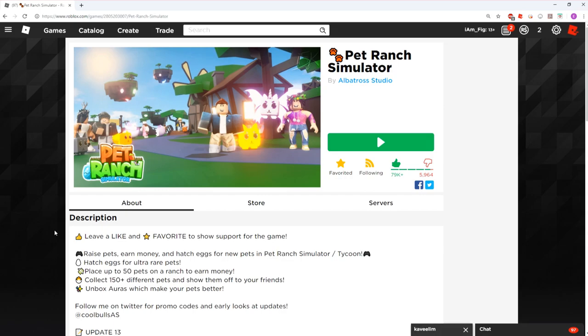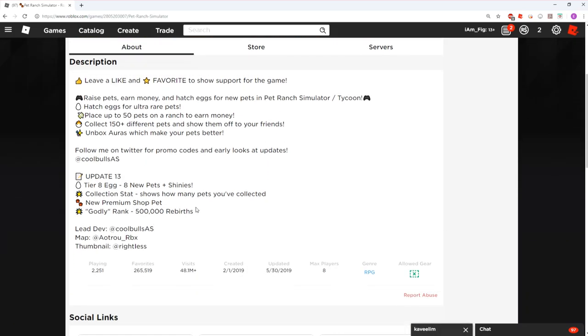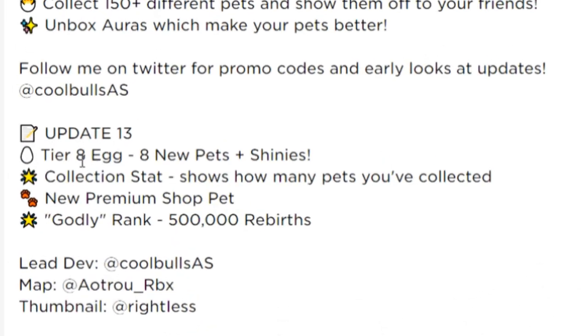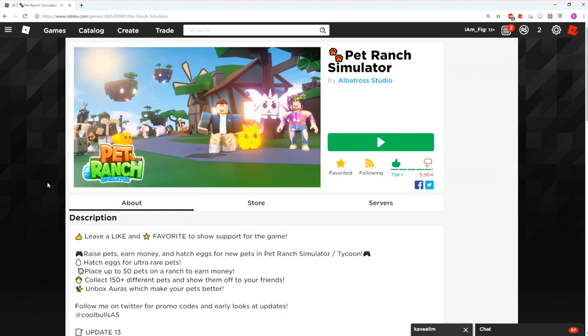Welcome back, I'm Fig and we're here with some more Pet Ranch. Update 13 just dropped and we're going over it today. They added a new tier 8 egg with eight new pets and shinies, collection stats showing how many pets you've collected, new premium shop pets, and a new godly rank at 500,000 rebirths. I don't think I'll ever reach that, but there you go for the hardcore Pet Ranch players.